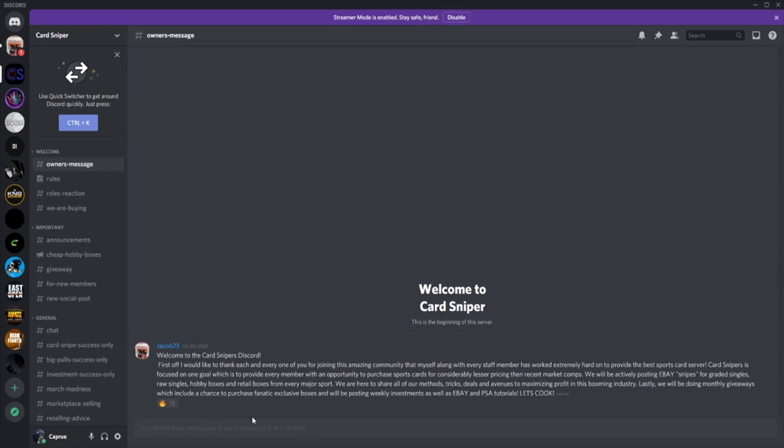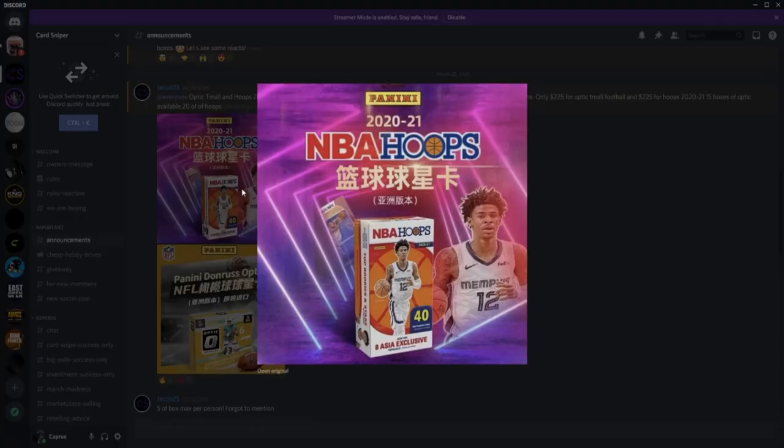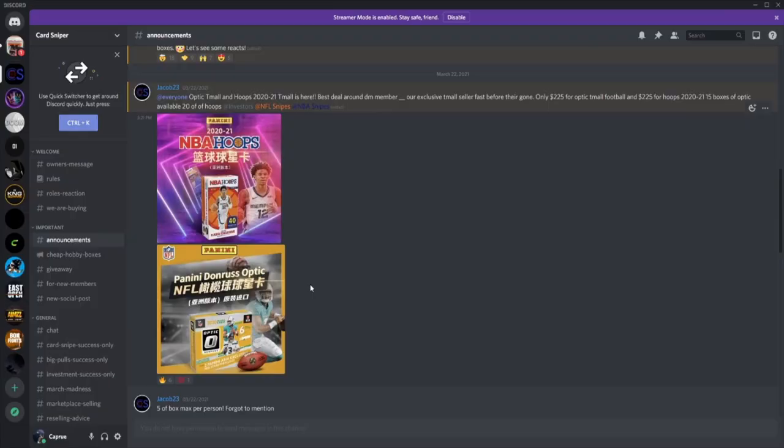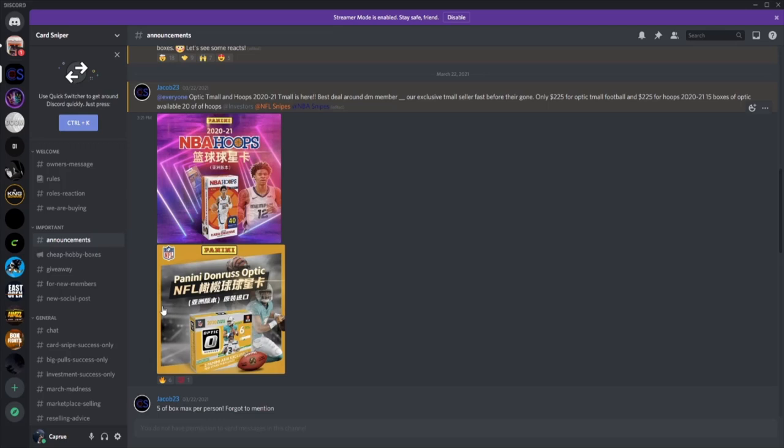They do monthly giveaways, which gives people chances to get some free cards, including a chance to purchase Fanatics exclusive boxes. They'll be posting weekly investments as well as eBay and PSA tutorials. So let's go through the discord real quick. You guys get announcements here. My favorite part of the discord is that they sell Optic Tmall and Hoops 2020-21 for the best deal I've ever seen — only $225 for Optic Tmall football and $225 for Hoops 2021. They do sell these pretty often.